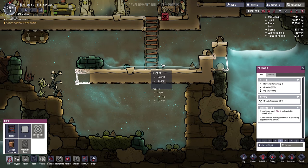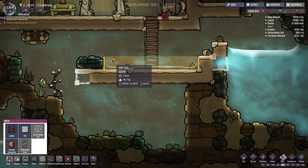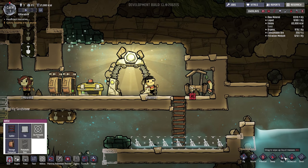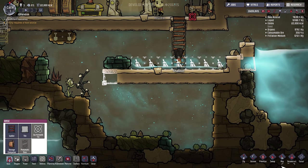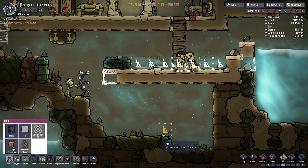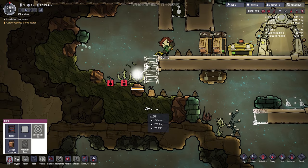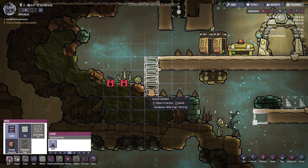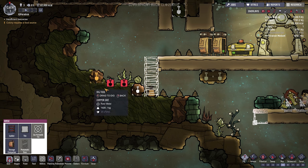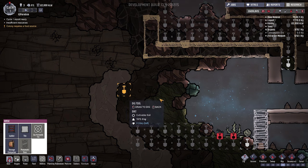We got water spillage over here which means we're going to need to mop up eventually. You can sweep, mop, and do all this different stuff. Let's build this ladder to come all the way down and then start digging. Let's dig all this up and keep going over here for more dirt. Algae and dirt are very important.